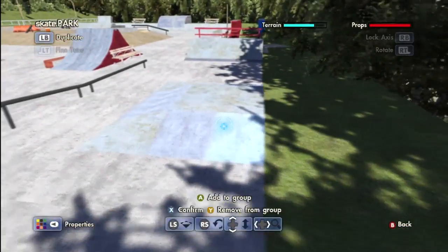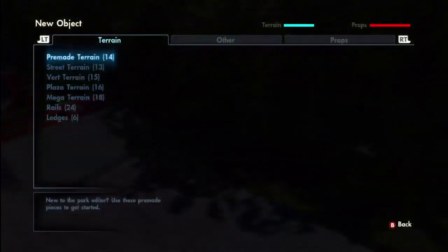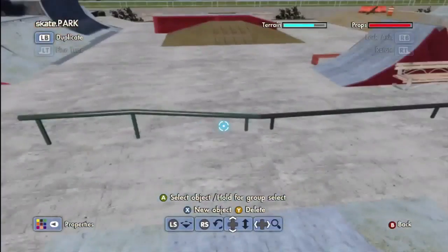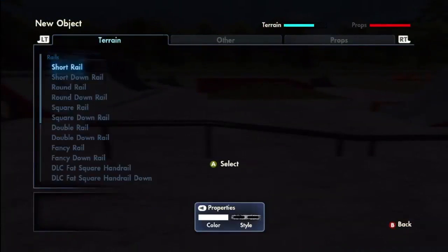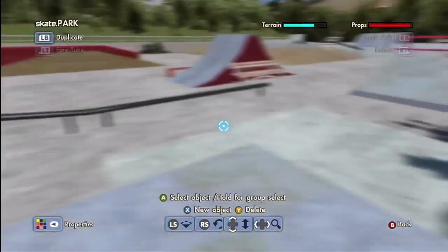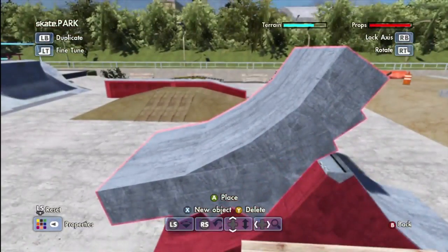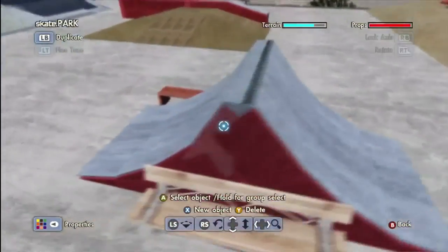For this hip, if you want to make some type of fun box and want it to be a little smaller, I use these fancy ledges — I don't know why they're called fancy but there you go. The rail is pretty self-explanatory. This down rail actually fits perfectly and skates really fun. For this spine transfer, all I did was create a quarter pipe with these pieces, copy and pasted it, then added something on top because it looks better without it sticking up.